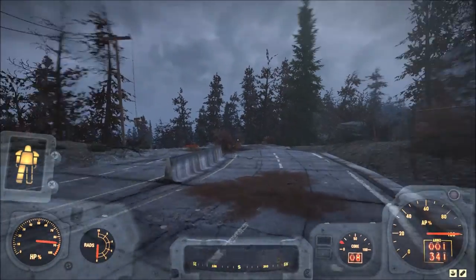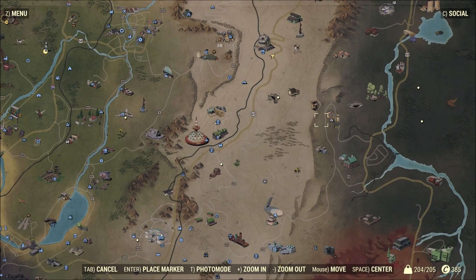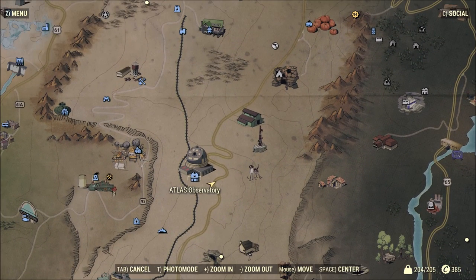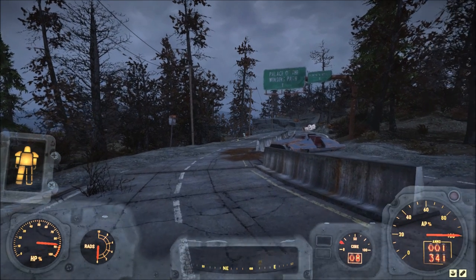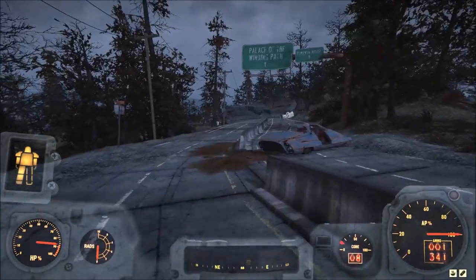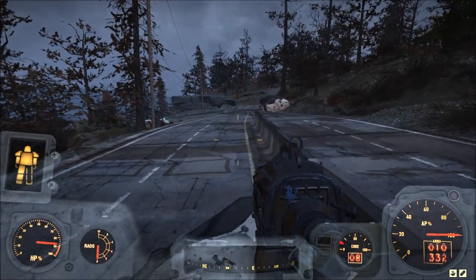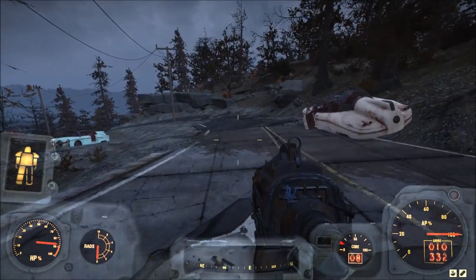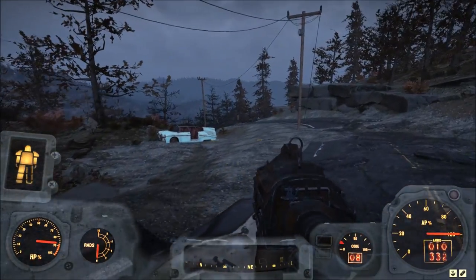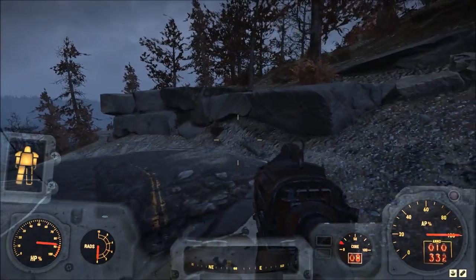Hello and welcome back to Fallout 76. I'm up here by the Atlas Observatory because this time, after I explored a bunch of stuff down here, I wanted to head up and check out some of these spots. I'll probably stay away from that Scorch Beast location. I'm just going to follow the road here and check out any locations I come across. There's still some stuff back behind me that I haven't been to yet, but I've been wanting to check out this area for a while.